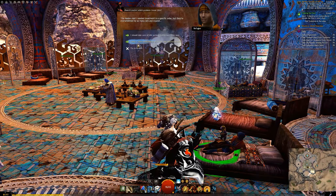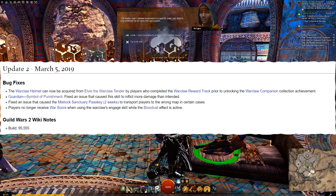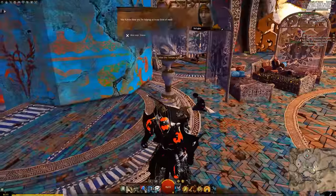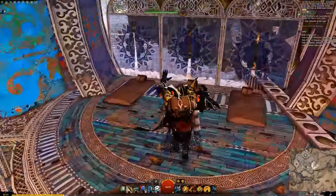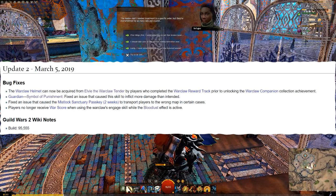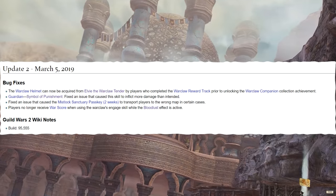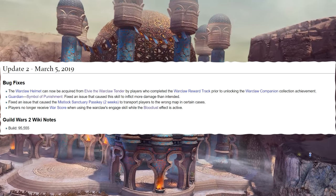Next, we have a bug fix for Guardian: the Symbol of Punishment, which is the Scepter 2. They fixed an issue that caused this skill to inflict more damage than intended. They also fixed an issue that caused the two-week version of the Mislock Sanctuary passkey to sometimes transport players to the wrong map in certain instances — so only the two-week version, which many of us don't use, had this weird bug.